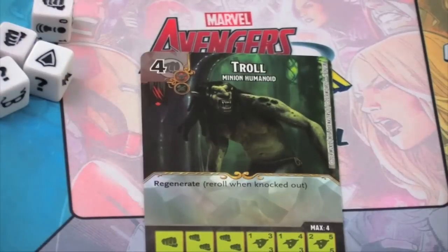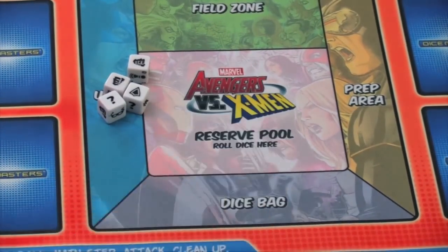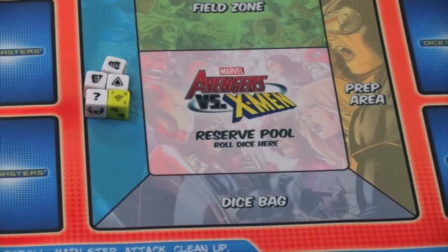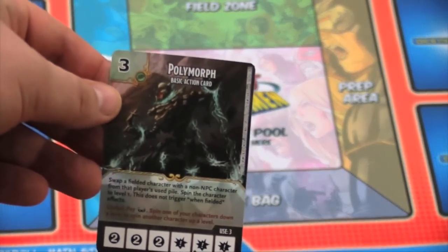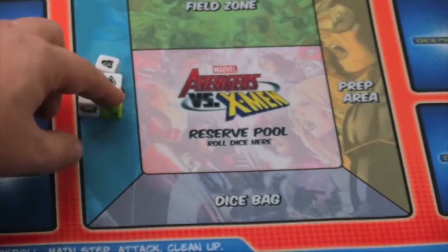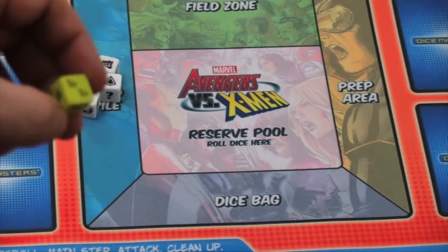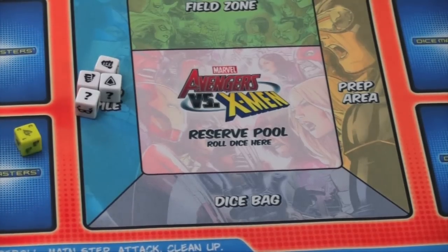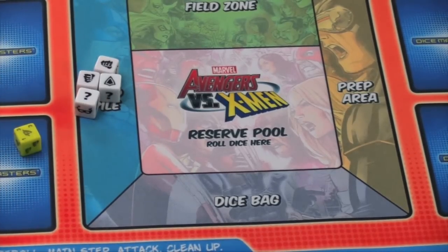So I can spend that amount, place it in my used area, buy a troll die, and put it here. You can also buy those basic action dice in the middle of the table that both players can use, like this Polymorph card here — you just spend three of any type. Now, once you get new dice like this troll, you'll see it has two fists on one side, giving double energy. The basic action dice will give two of basically colorless energy you can use to buy many different things.